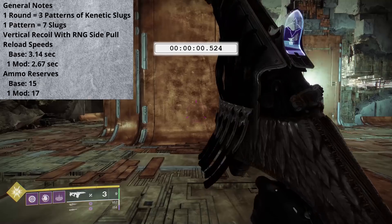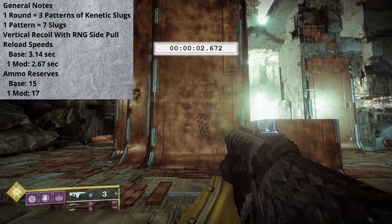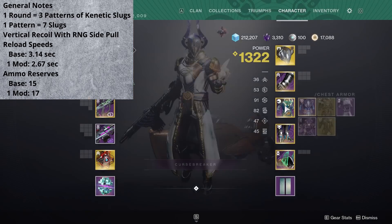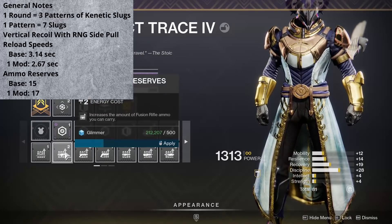For the base reload speed, from the beginning of the animation till the first spread touches off — including the charge time — we're looking at 3.14 seconds. With a single fusion rifle loader mod equipped, we can reduce this time down to 2.67 seconds. For the ammo reserves, at base we can carry 15 total rounds for Bastion, and if you throw on a single fusion rifle reserves mod, you'll be able to carry 17.